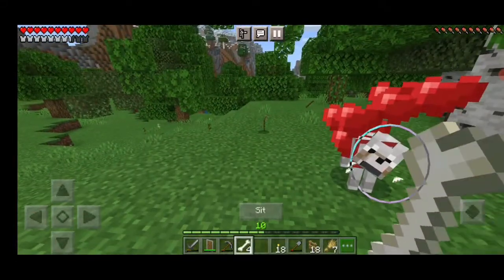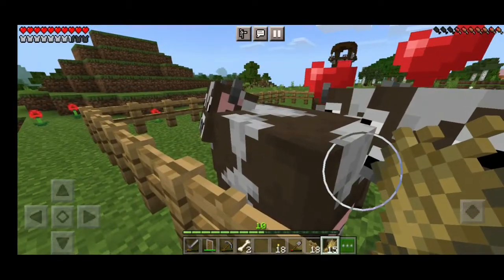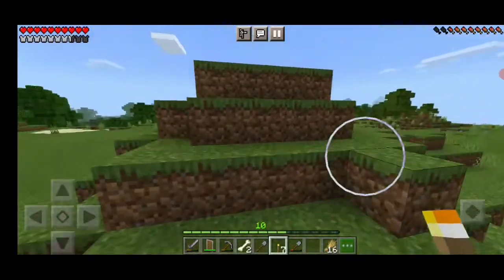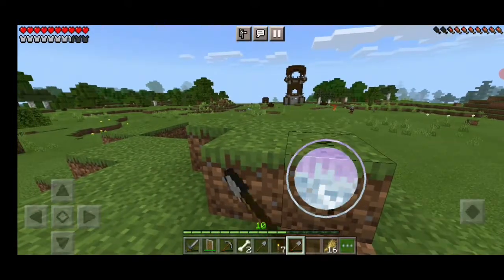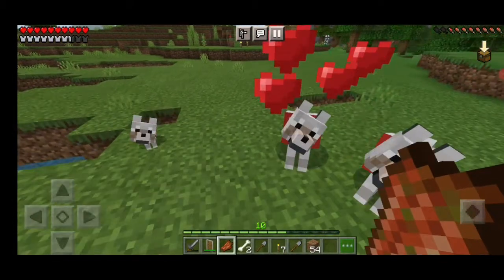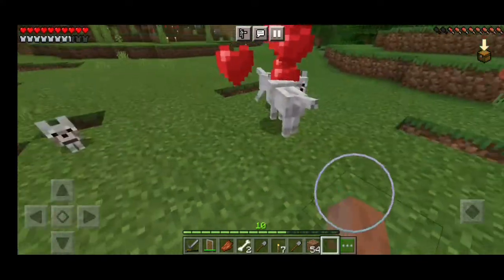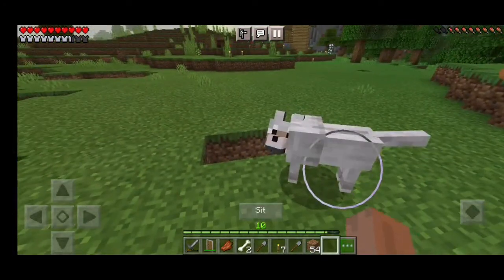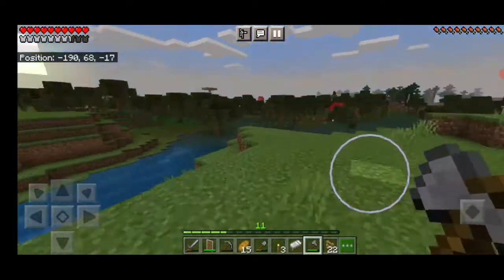Then I found another one, so now I had two wolves. Then this little guy came, and I fed my cows. I decided to break the enclosure because I wanted to make an area for my sheep too. I gave them rotten flesh and they gave me another wolf — a baby wolf. Now I had four wolves, which was cool — I was just looking for one.